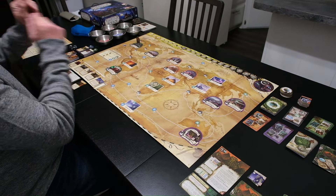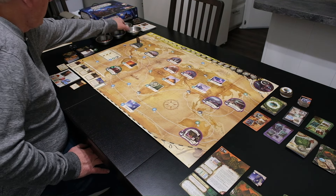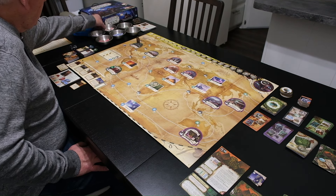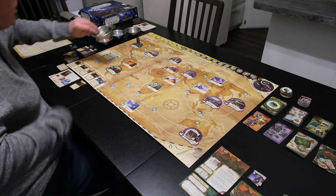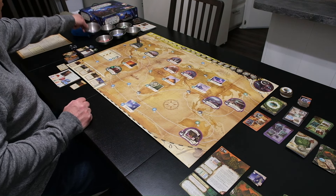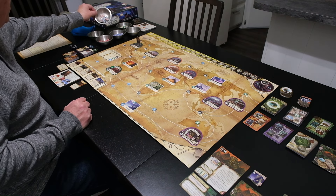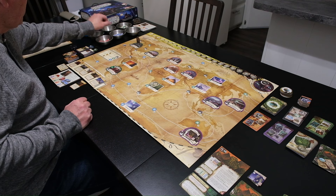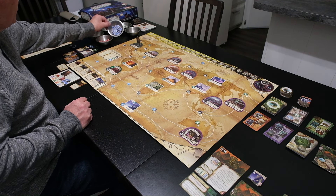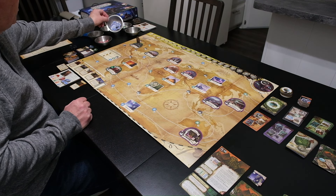Okay, so setup. We have our ability tokens set up here. We will be getting clue tokens — those normally have to face down, but I put them out so everyone gets to see them. We have our Eldritch tokens, our train and ship tokens — we'll explain how that goes when we move. We also have our health tokens.